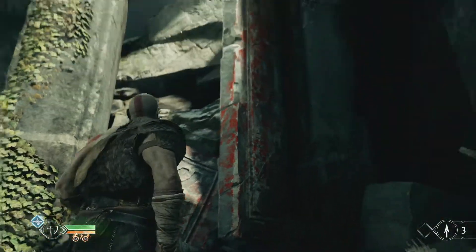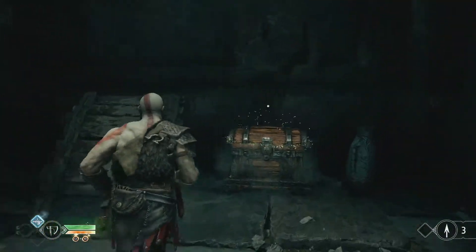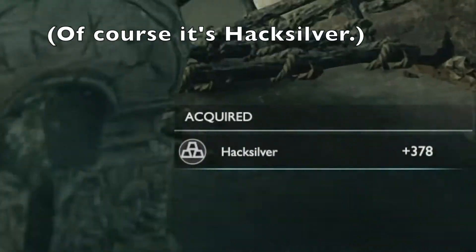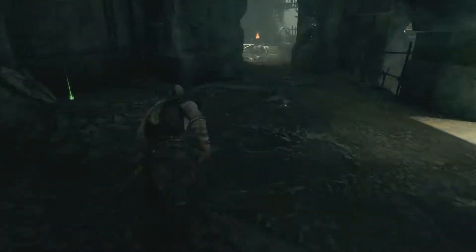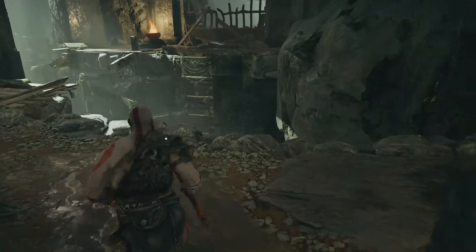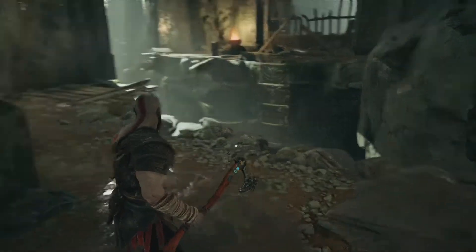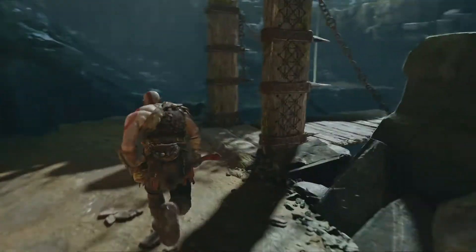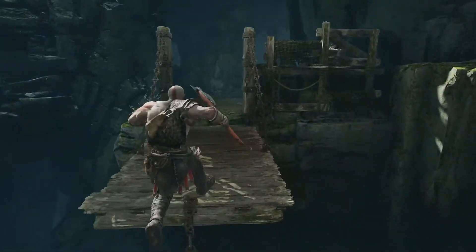There's a chest over there. There's probably a massive health orb. What do we have? I don't know what I expected. So now we clear this area - the only place we need to get to is actually just back that way, across the bridge. Let's go!